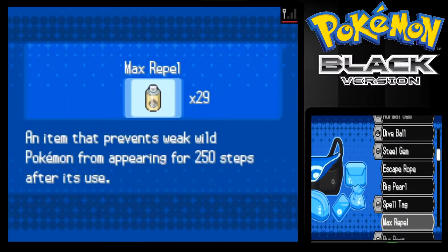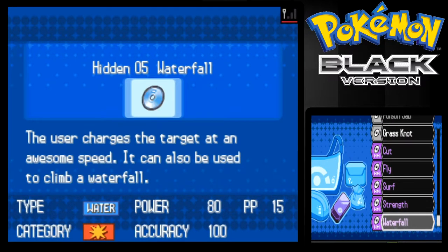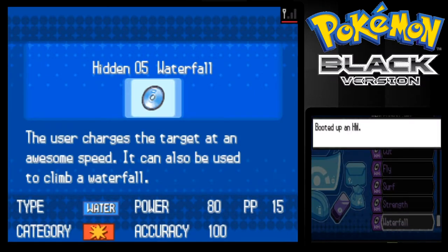I guess I can teach that to Blue because it's 80 base power, 100 percent accuracy, and it can cause the opposing Pokemon to flinch. So that's cool.